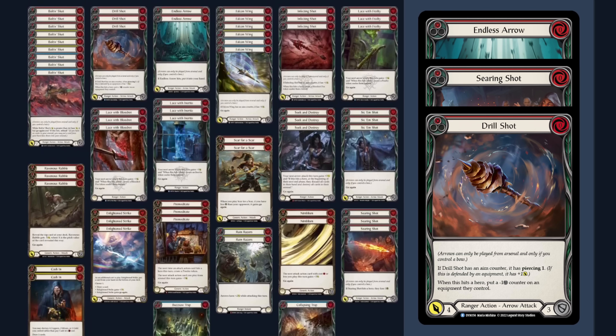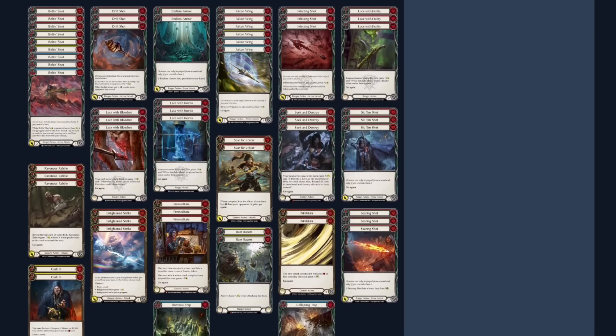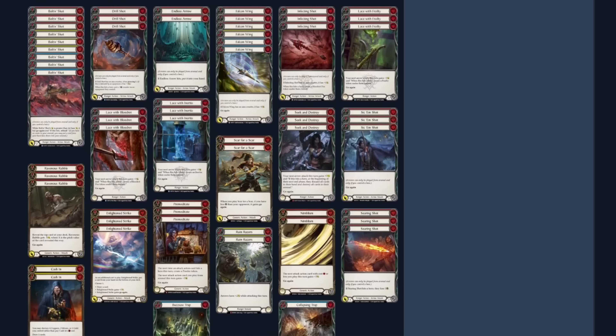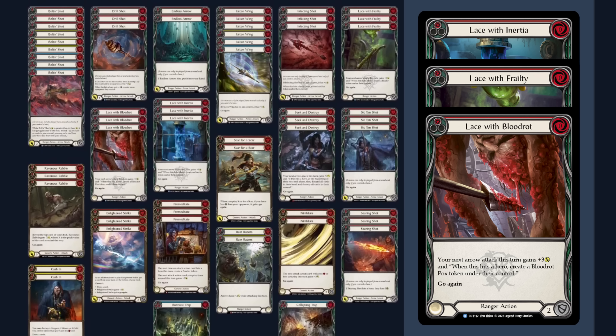Let's quickly go over what we've landed on for our deck tech, starting with the main board. We run 29 arrows: 18 of them being the go-again arrows as explained, then seven of the zero-for-four arrows — though Drill Shot and Searing Shot are technically zero-for-fives if allowed to hit. Then lastly for the arrows, we run three Infecting Shot because it's just a one-for-seven.